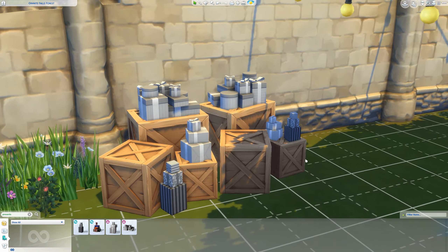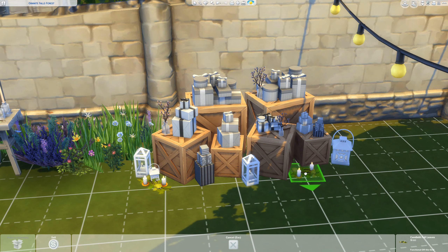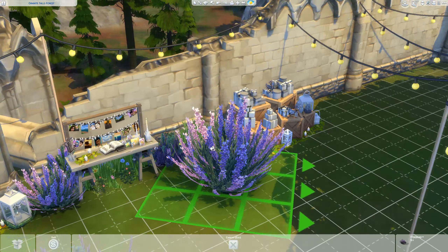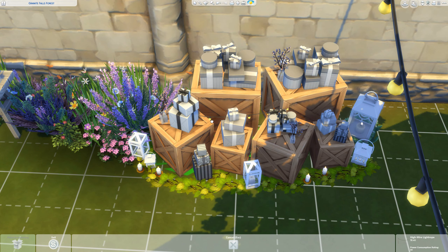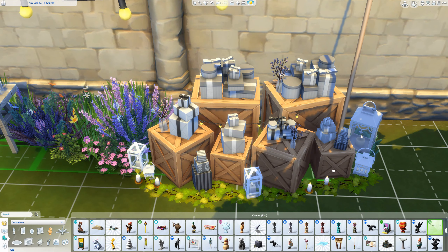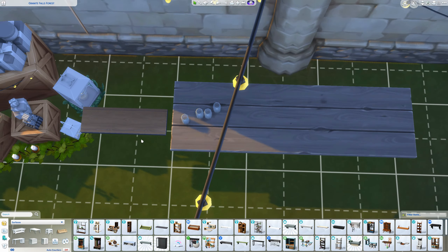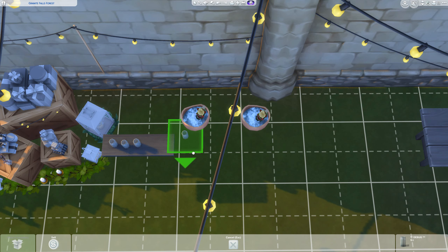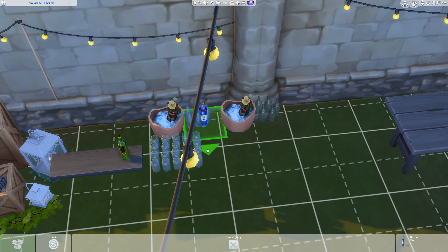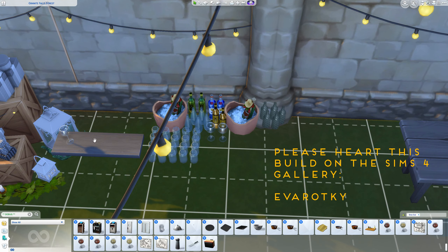I built little areas for various purposes which give this lot its character. There's a cozy swing underneath the tree, a welcome sign, and a little table with photos of friends and family — I actually bought the Kids Room Stuff pack just for that item, but it was on sale. There's also a guest book, some wedding cards, and a pile of presents sitting on rustic-looking crates. I also put shrubbery and flowers in front of the ruins walls throughout, but I cut most of that from the video to keep it from being too long.